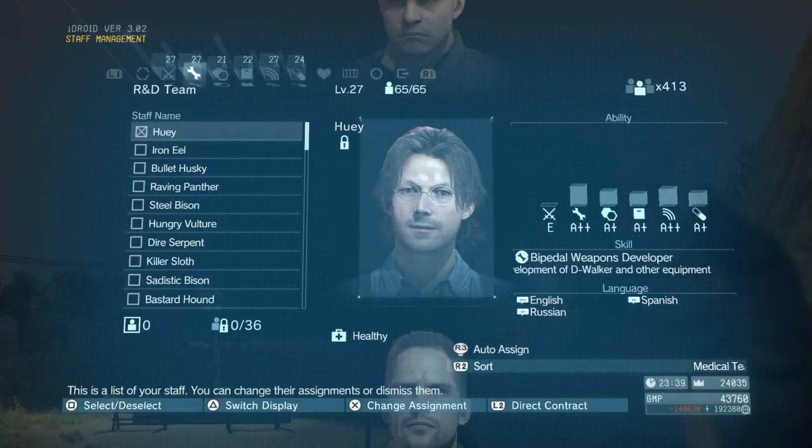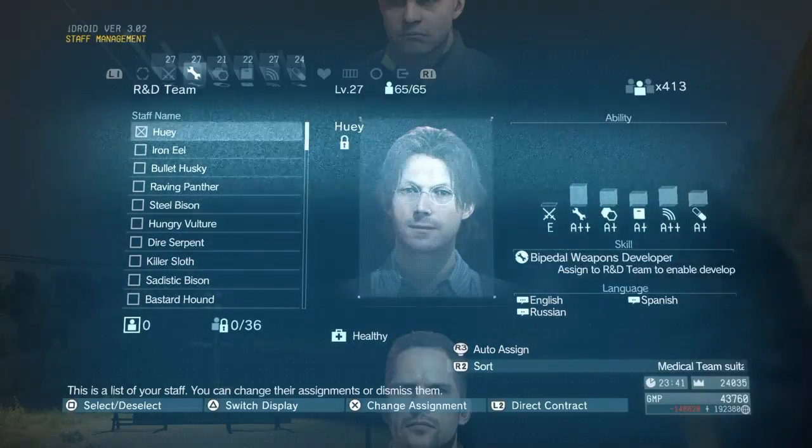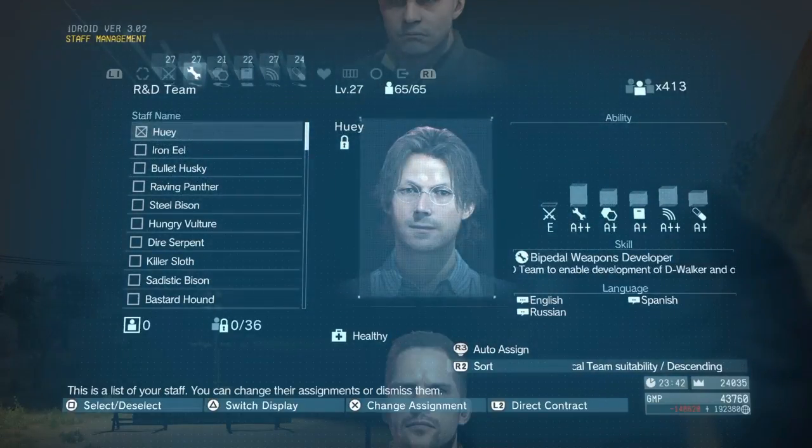So you can see Huey there — Huey Emmerich — is a bipedal weapons developer. And it's important to have skills that complement that person in the relevant sort of area.